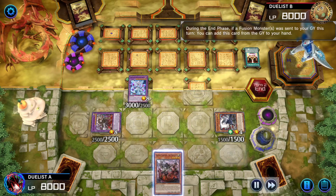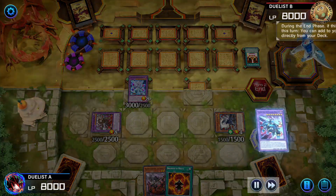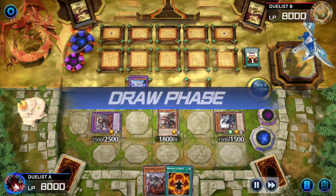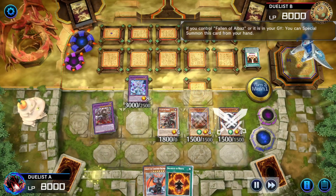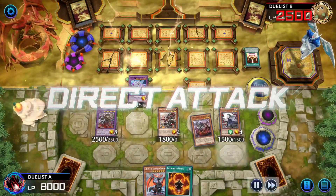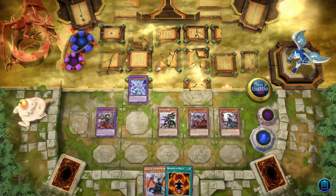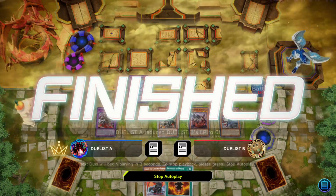Blazing Cartesia's effect puts herself back in hand; Albion's effect adds Branded and White to hand. Rindbrum's effect puts Fallen of Albaz on the board, banishing itself. Blazing Cartesia summons herself for having Fallen of Albaz — lethal on board. Swing Mirrorjade, swing Granguignol, swing Cartesia and Quim for game. Victory for the Branded player!